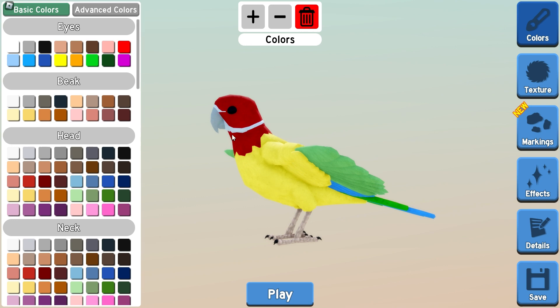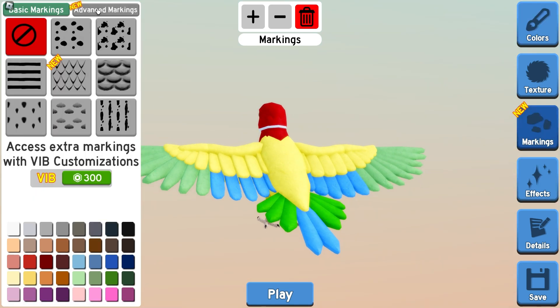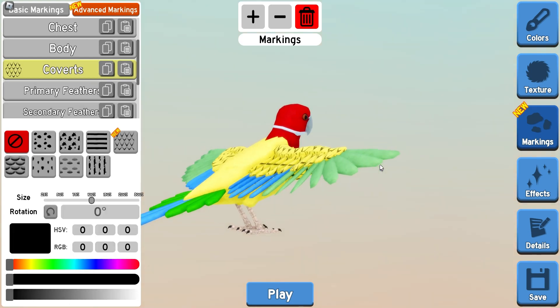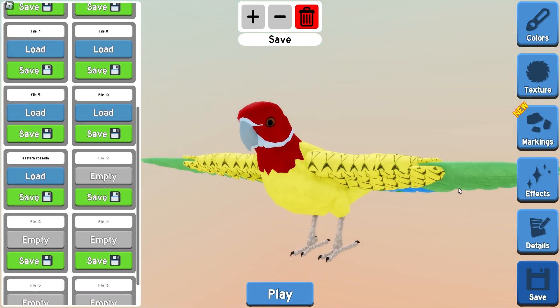Their eyes are actually black, which looks terrifying on the model, so I'll keep them brown for now since black makes the model look a bit wonky and weird. Before we finish, go to markings, then advanced markings, and choose the coverts option, then select the newest pattern. Go ahead and save — here's your Eastern Rosella!